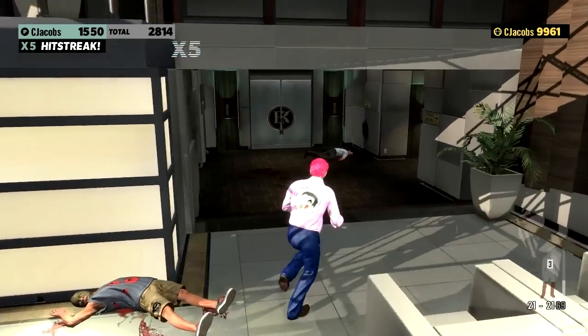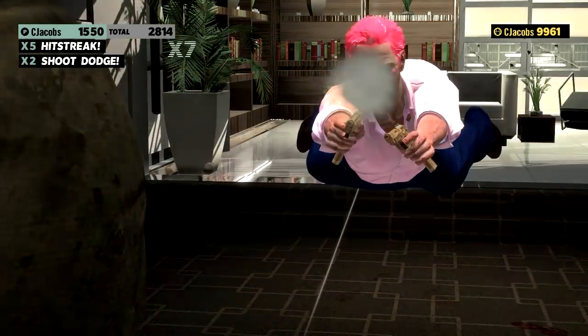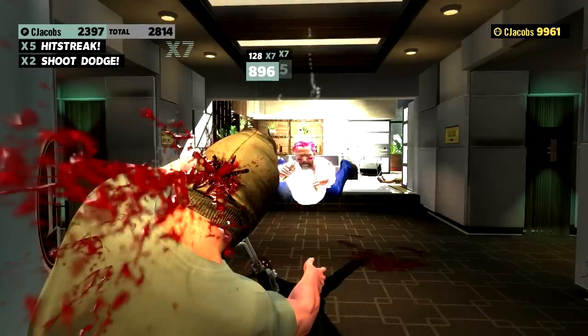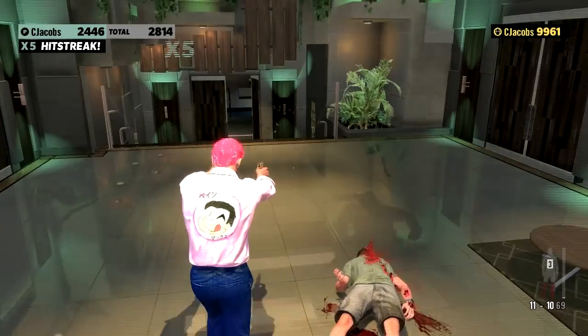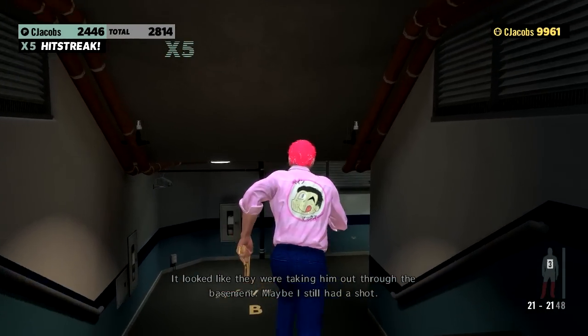You get a higher multiplier if you shoot dodge, go prone, hit streaks, or use slow-mo. Headshots give you more points. On bullet cams, you want to punch as many holes in guys as possible because you get more points. This is some high-level pain play here.